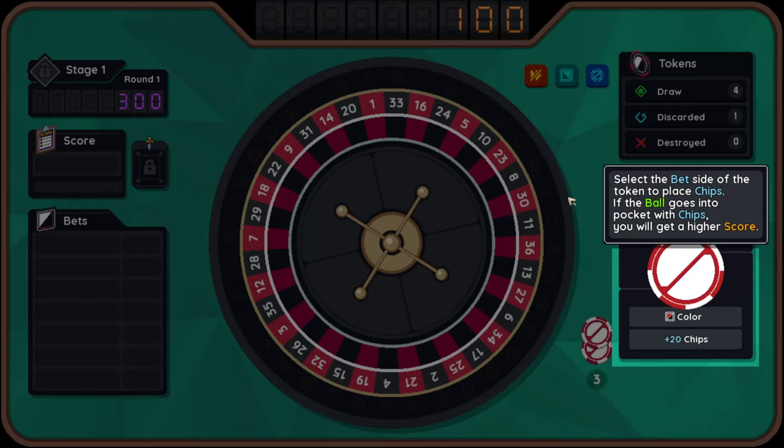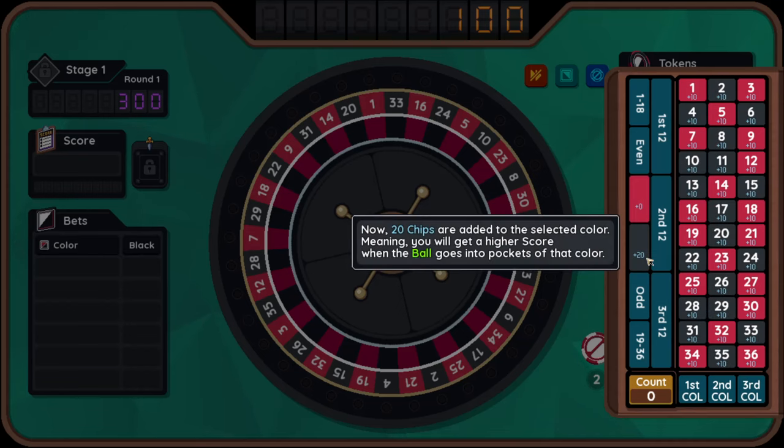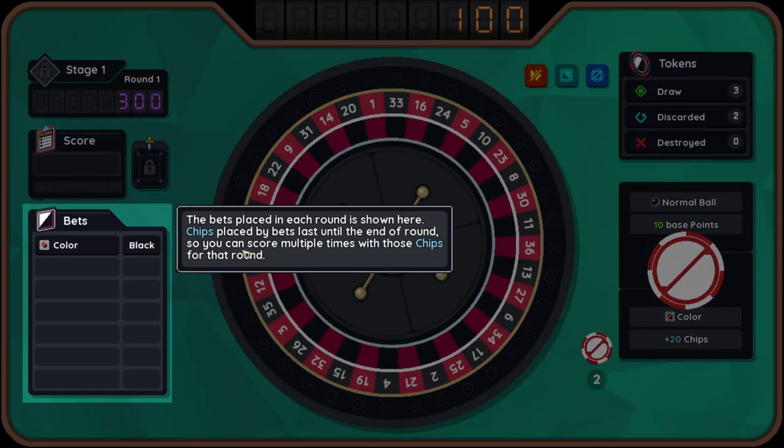Select the bet side of the token to place chips. If the ball goes into the pocket with chips, you get a higher score. Each pocket has 10 chips placed by default. Select the colour to place 20 chips — black. Now 20 chips are added to the selected colour, meaning you will get a higher score when the ball goes into the pockets of that colour. The bets placed in each round last until the end of the round, so you can score multiple times with those chips.